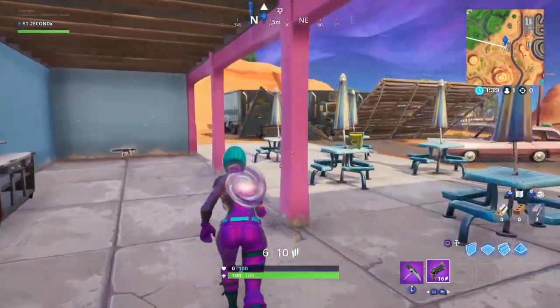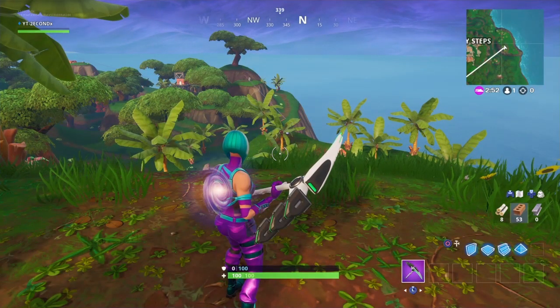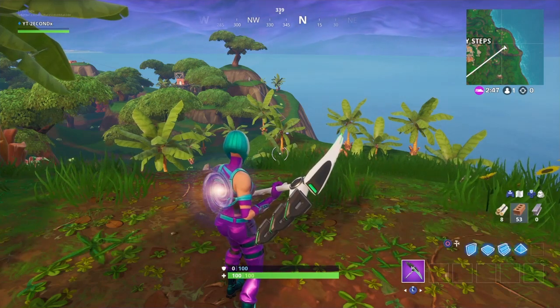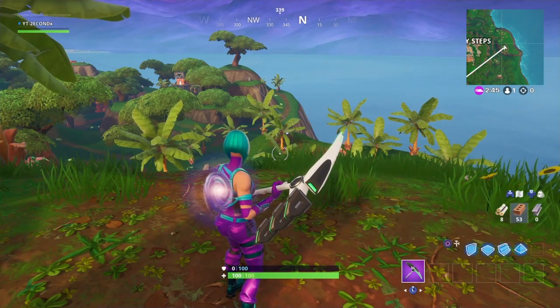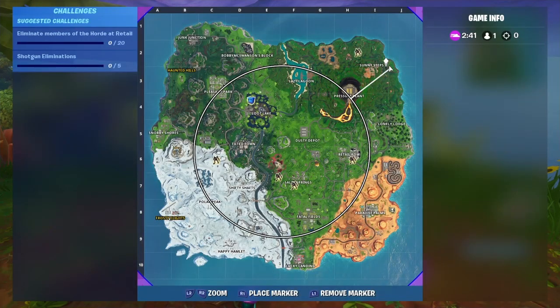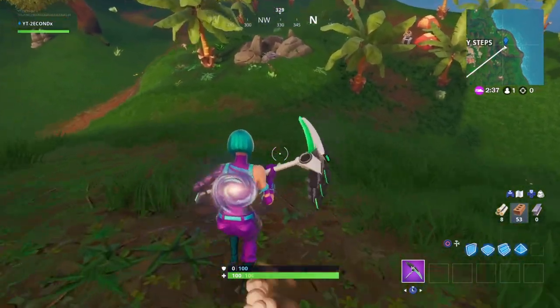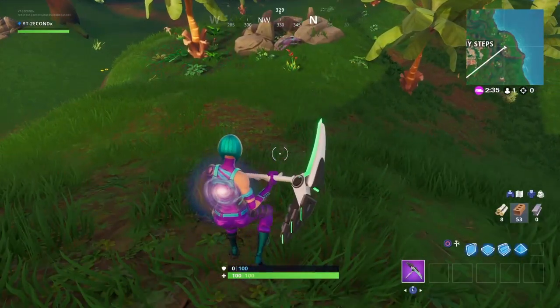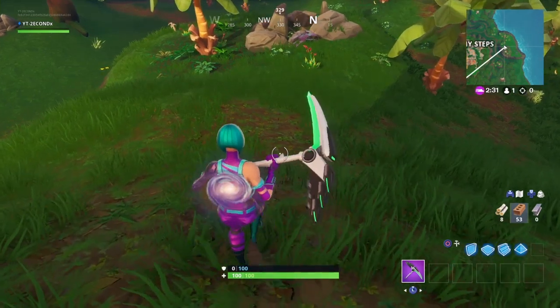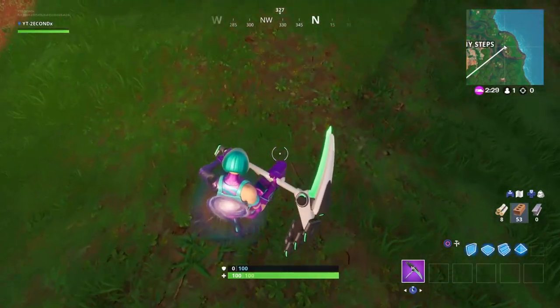Moving on to week 4, the challenges are going to be called Junkstorm. As you can see in the thumbnail, there's a dinosaur falling through the rift. In the bottom right there's a little block that says I2, I3, J2, and J3 — that's going to be right next to Sunny Steps. But lately the Battlestar hasn't been exactly at the coordinates; in past seasons it would be right where all the lines meet on the map, but I don't think it'll be exactly right here.